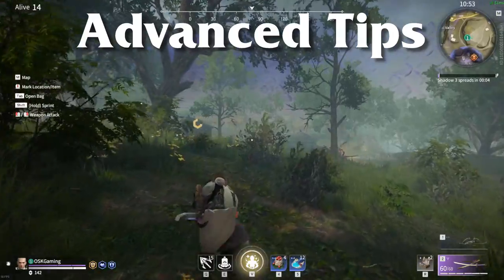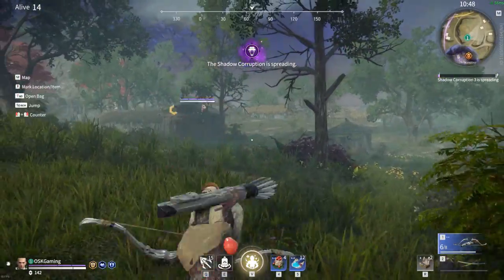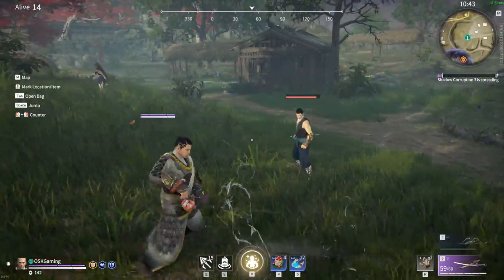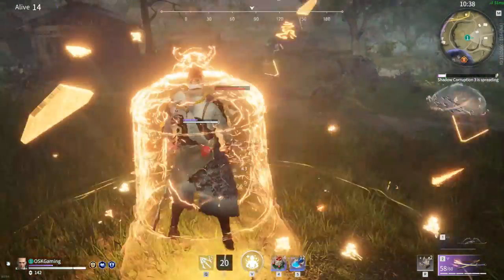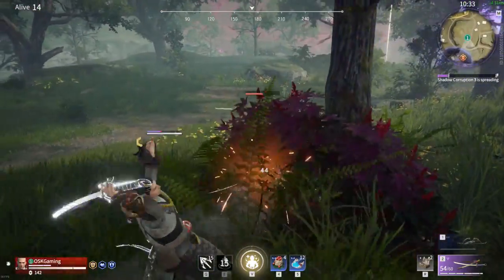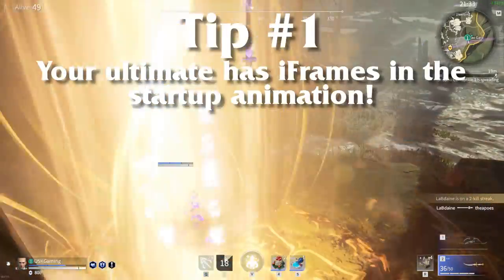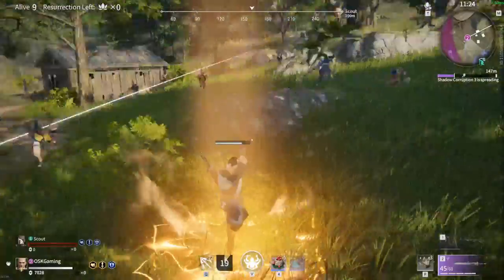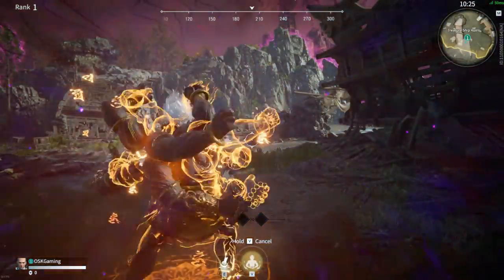Now on to advanced tips for newcomers to Tianhai. Tianhai may seem like a very simple character to play at first, but he does have some quirks you'll want to know about before you go and try to clap your enemies. These tips will mainly be aimed towards players who are new to Tianhai, but hopefully higher ranked folks may hear a tip or two they didn't know before. The first tip is that your ultimate activation actually has some invincibility frames, or iframes for short, just before you transform. This can be used to avoid some unwanted damage, or even to dodge out of other characters' ultimate abilities, such as Viper Ning.